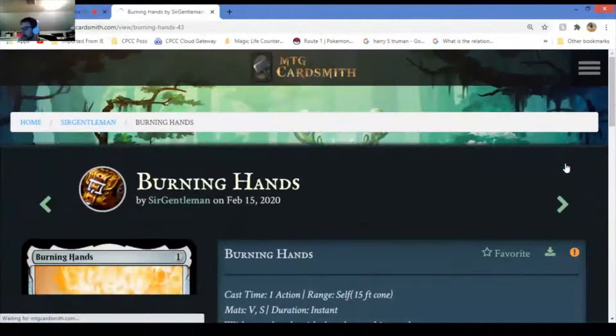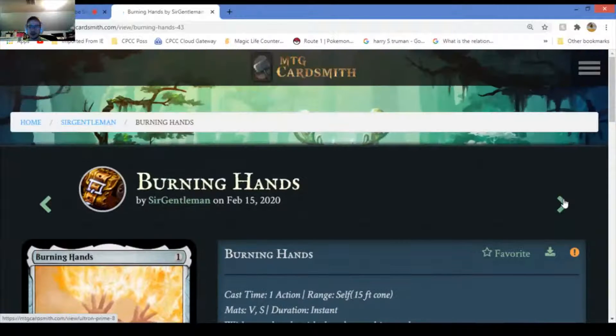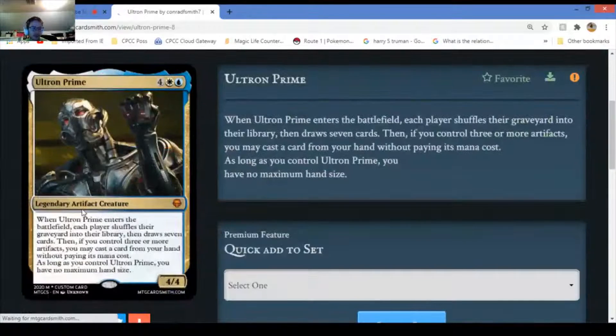We're going to go through one more card and then look at some of the cards I created. Ultra Prime - measuring artifact creature. When it enters the battlefield each player shuffles their graveyard into their libraries and controls seven cards. If you control three or more artifacts you may cast a card from your hand without paying its mana cost, as long as you have cards with no mana inside. Definitely mythic - no doubt. Legendary artifact creature.